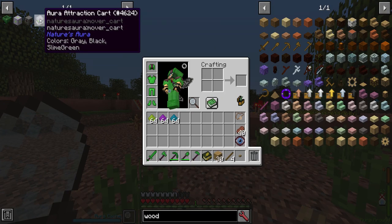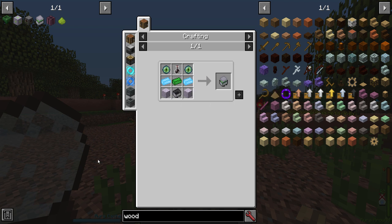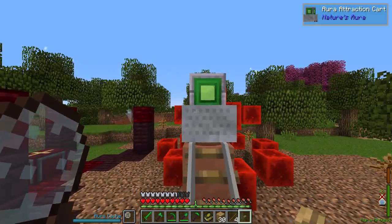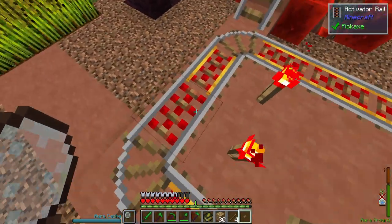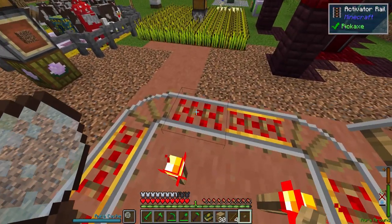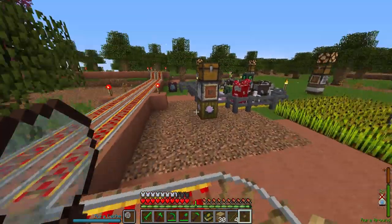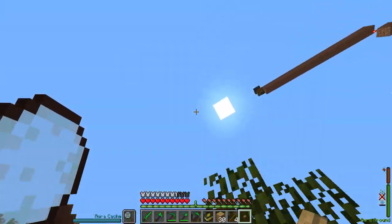It does move slowly by itself, migrating from one area to another, but sometimes you need to give it a little bit of a push. And that's where we get into this — the aura attraction cart. Which once again you will have needed to have gone to the end to get bottled darkness, among other items here, which are relatively mundane and should be easy to get at that point. This is the aura attraction cart. You put that on here and you're going to need to hook it up with some of these activator rails. If you have a powered activator rail, it will pick up aura in the area. If you have a deactivated activator rail, it will deposit aura in that area.